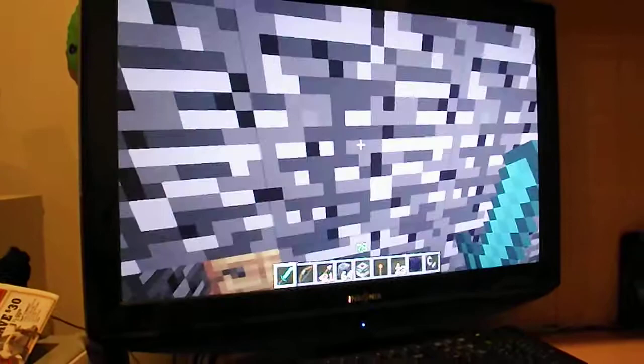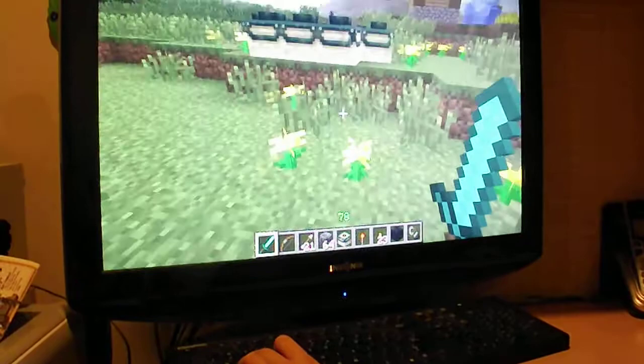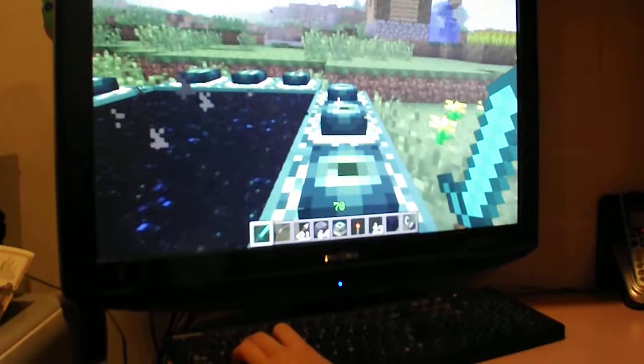Mine's creative, so that's the End portal text. This is the End portal. You just place the Eye of Ender on these portals, and then it looks like a galaxy.